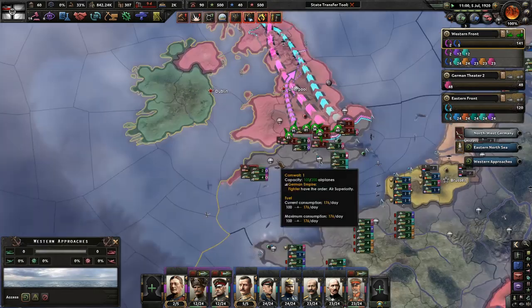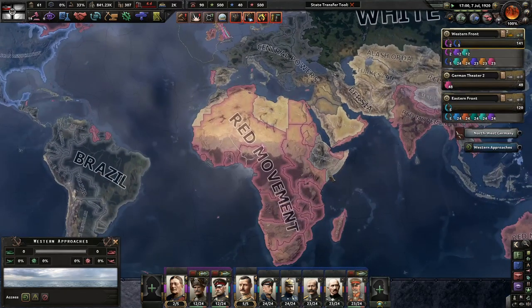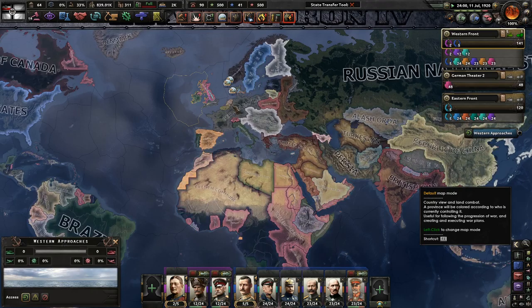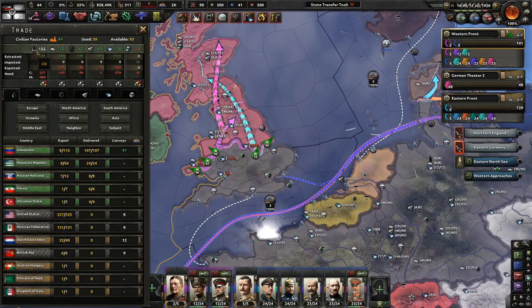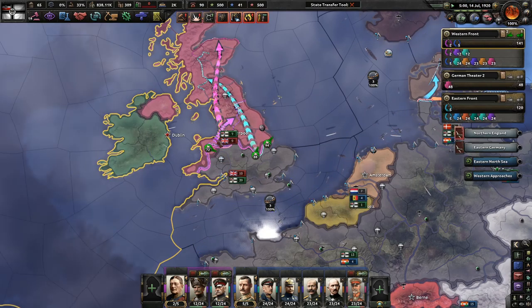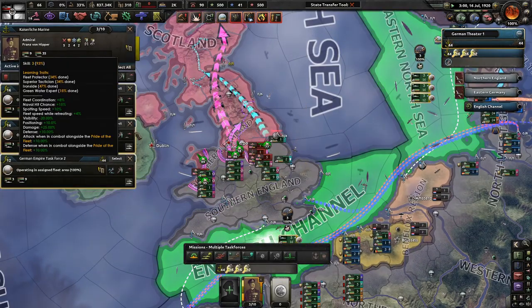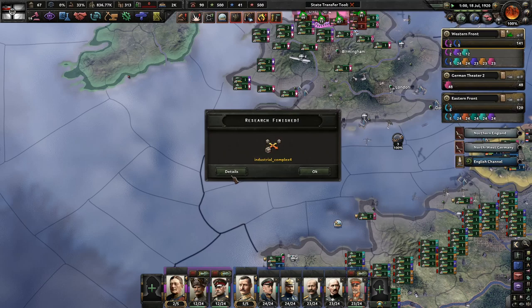Well, this is going to be the end of the UK - this might even be the end of the Entente. The Ottomans aren't here, but I want to give them more stuff. Maybe I'll take the Raj - I probably will take the Raj. I don't see anyone else trying to invade the UK, not even Austria-Hungary. We're out of fuel - that's not good. Even Venezuela's out of fuel, that's really not good.